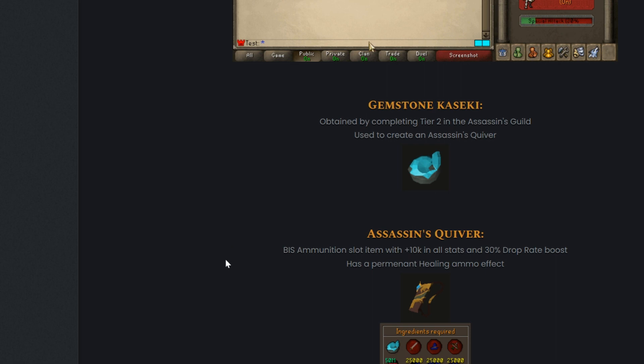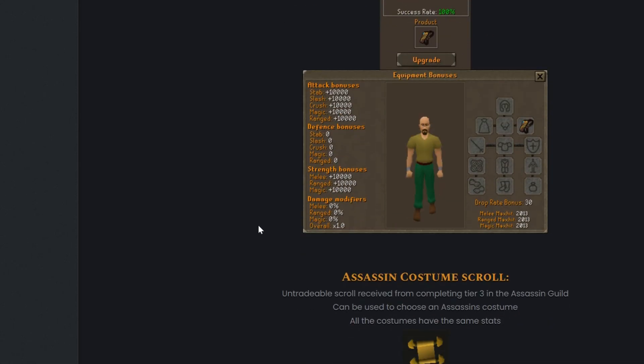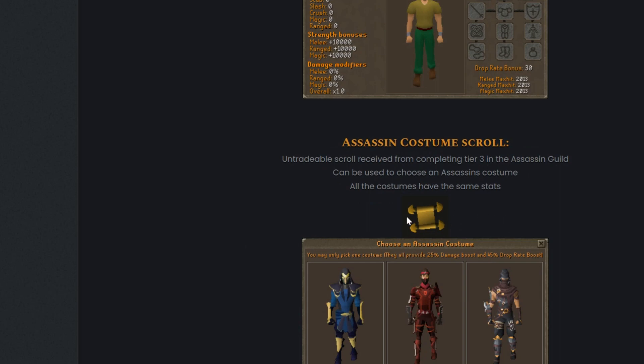They also have the Gemstone Casket, obtained by completing tier two in the Assassin's Guild, used to create an Assassin's Quiver. The Assassin's Quiver is the best-in-slot ammunition slot item with 10k in all stats and a 30% drop rate boost. It also has a permanent healing ammo effect, which is absolutely insane. You can click on the costume scroll from each tier to pick whichever one you want.